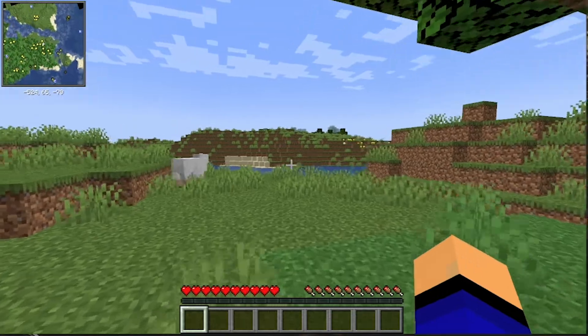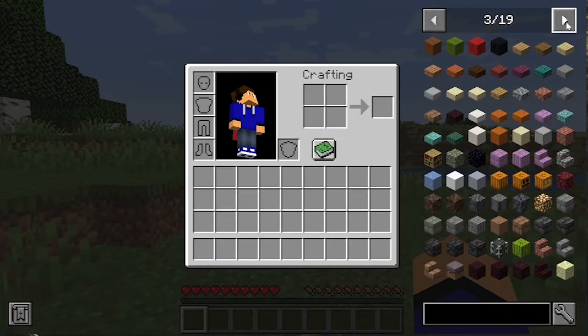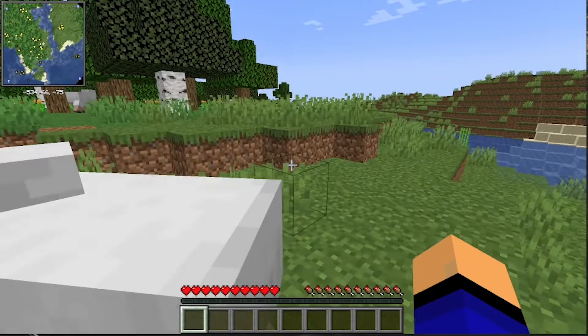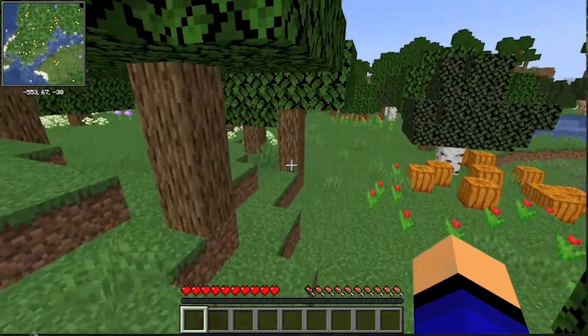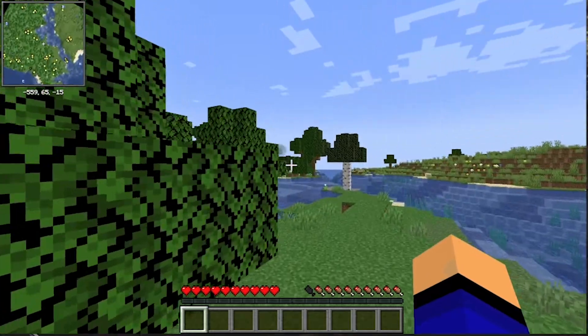The other mod we added is Just Enough Items. If we hit E, we can see it there on the right-hand side. All of those mods are installed and working. You can add any mods that you want, including tech mods like AE2 or things like Twilight Forest, which is a more in-depth mod that adds an entirely new world. Those will work on your Minecraft server and can be installed in the exact same method.